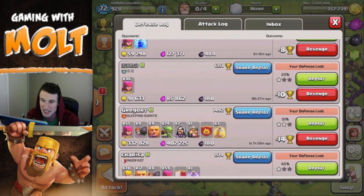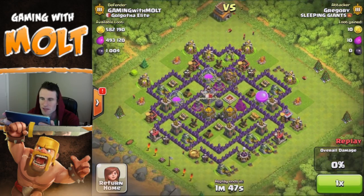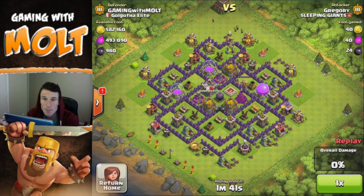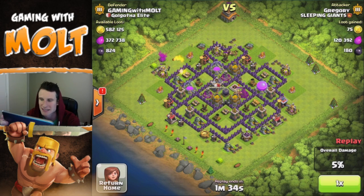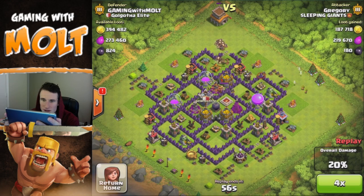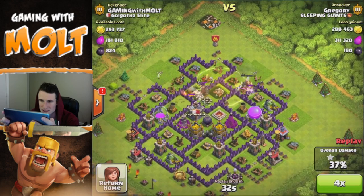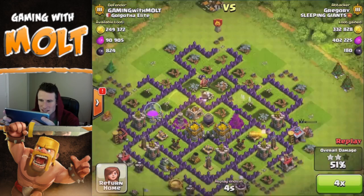Let's see how our defense has been doing — I haven't looked at this in a while. This guy got a whole bunch of loot. I know most of it is from the collectors because they are practically full from the gem boost — look at that, completely full. He had a chance to get almost a million resources because I hadn't been on in about a day. He's working his way around to all the pumps with some wizards and a heal spell at the top — he's going to get those resources and probably the dark elixir too.